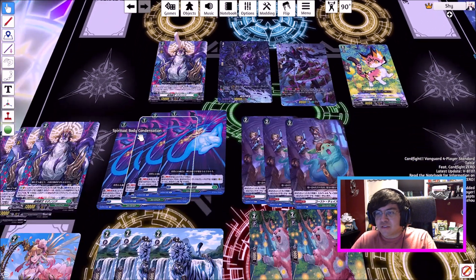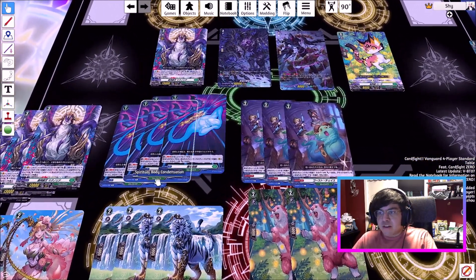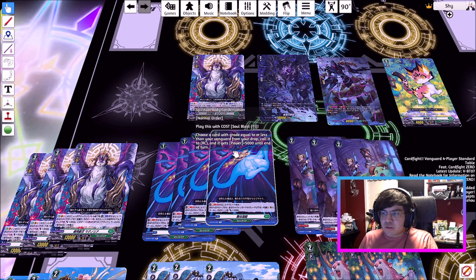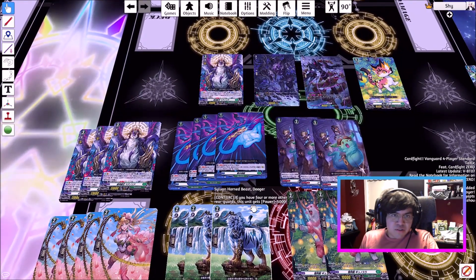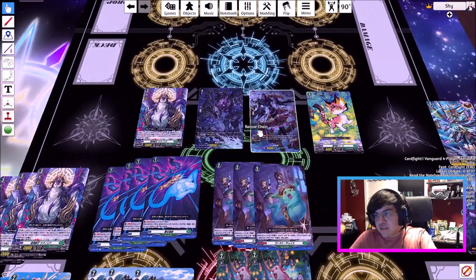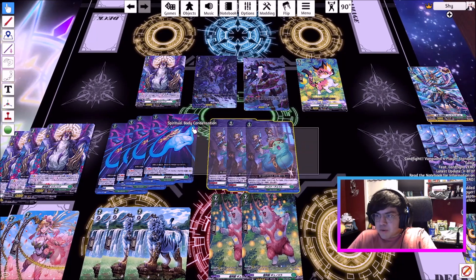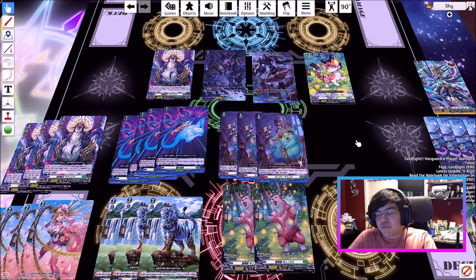Moving into the main deck, you keep your three copies of Magnolia for Persona Ride. We run an order called Spiritual Body Condensation — soulblast one to play it, choose a card with grade equal to or less than your Vanguard from the drop zone, call it to rear and it gets 5,000 power. You're being very aggressive, people are going to kill your rearguards, and you can just cast this to bring them back. We play four of it. We also up Ghost Chase to three so you have another order to possibly drop for Rancor Chain — and because Ghost Chase is just a strong card you'd be running anyway.